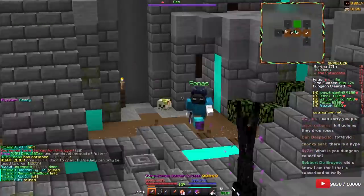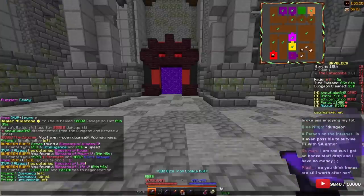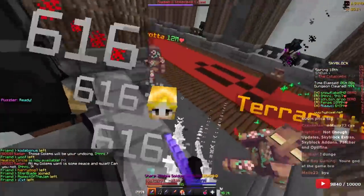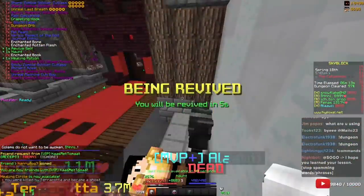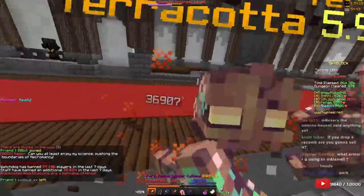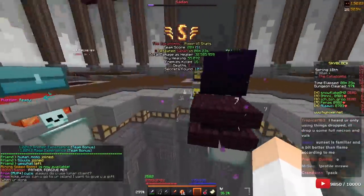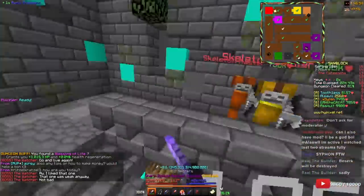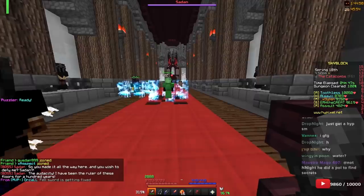I'm getting revived because I'm a healer — I guess that's the downside of being a healer. We still got S. Maybe we can get something good. Nothing. Oh no — sniper. Nope, we don't need it. Alright, let's go. We got two people with the goblin, so hopefully they take aggro. I'll keep my wish just in case I need it. Seems like we're fine, I don't think we need to use our wish.